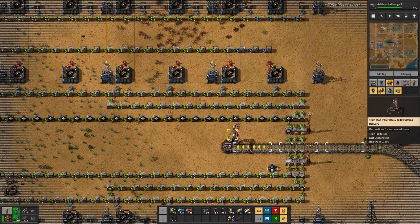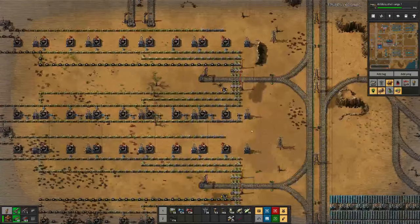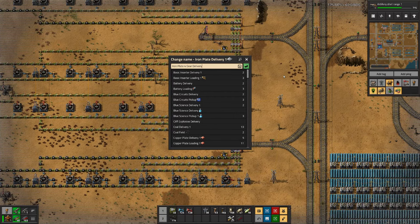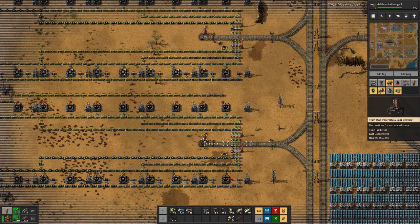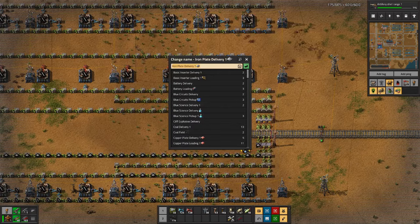And we will copy that to the auto station. Here we have gears - iron plate for gear delivery. Here we have gears, here we have gears - we'll copy that over. And the last one: iron plate for stick delivery.